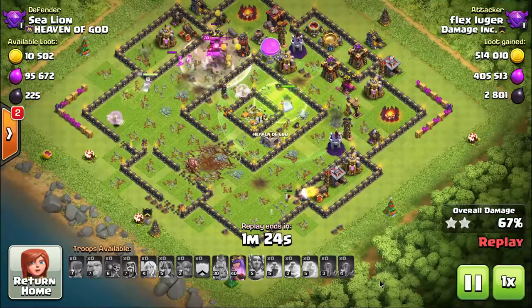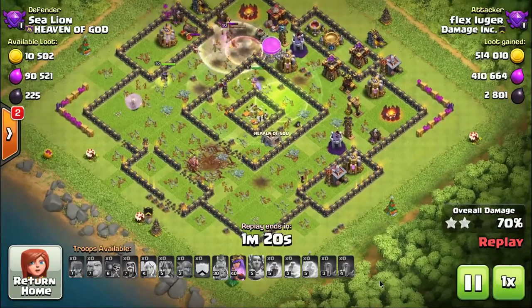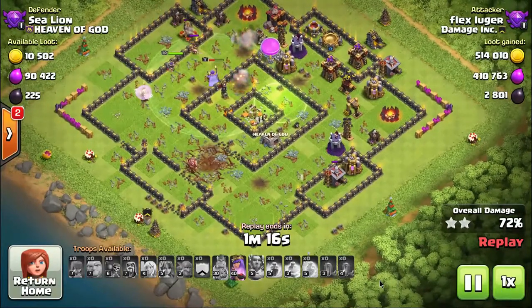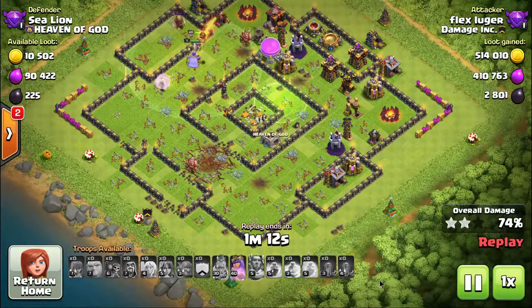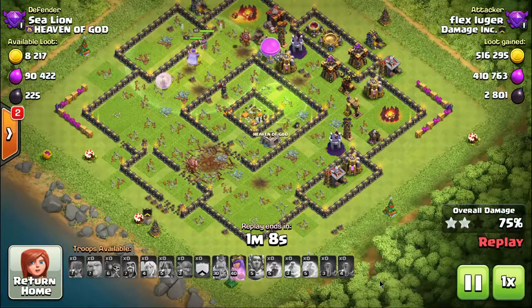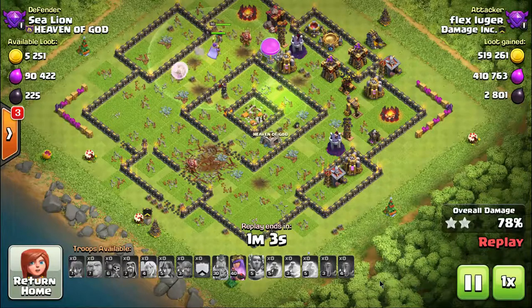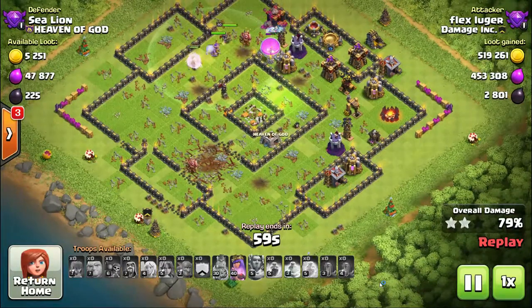Also be mindful of the direction you attack the base — you never want to attack with an inferno tower on both the left and right of your troops. You want to attack head-on so you go through the inferno towers one at a time. Attacking two inferno towers at once is a suicide mission regardless of your troops. Notice the warden is jumping over walls rather than shooting at them, which is ideal.